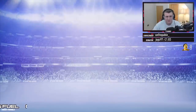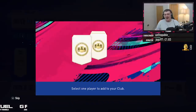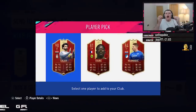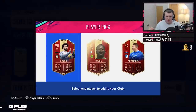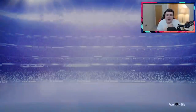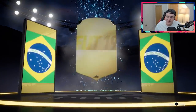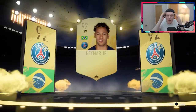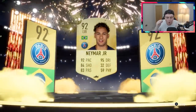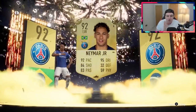Is Gold 3 rewards better than Elite 1? We'll find out. He's got 2 player picks of 3 items. Oh my god, I'm done, I give up, I am so done. Second 50k pack — are we gonna get back-to-back walkouts? It wouldn't surprise me — Simon's account is rigged. And of course it is, back-to-back walkouts. Like I said, Simon's account is rigged. It's back-to-back 86-pluses — it's gonna be Brazilian, it's gonna be a left wing. You are kidding me, no way.